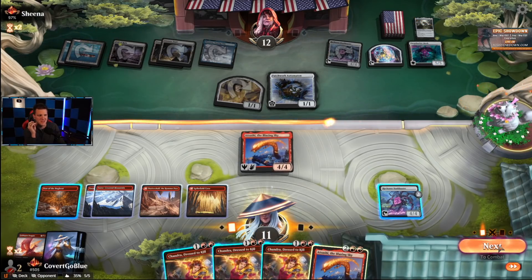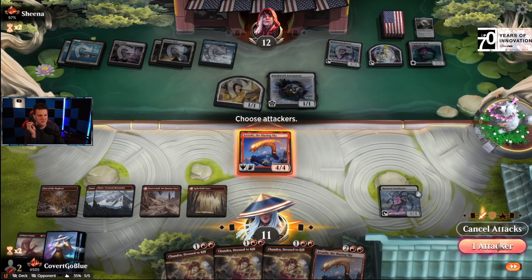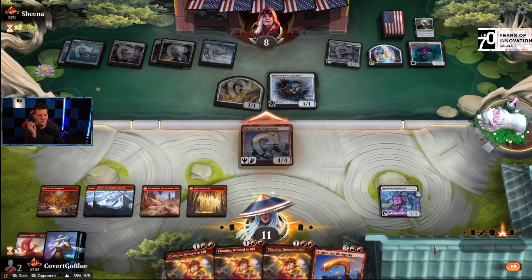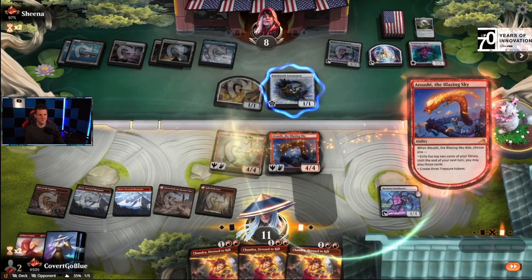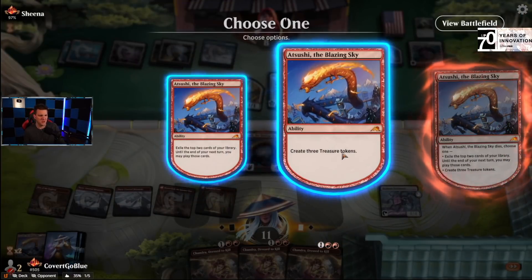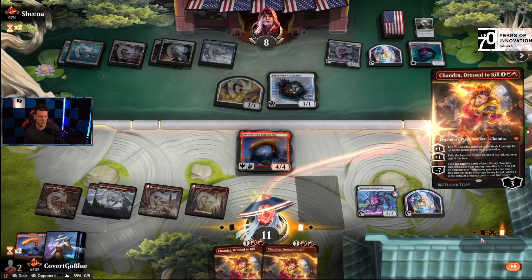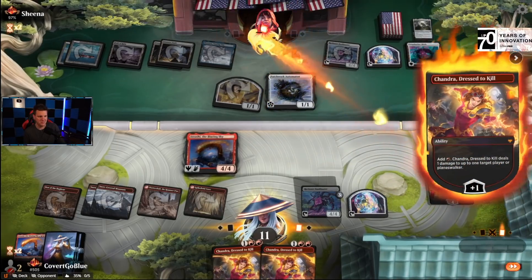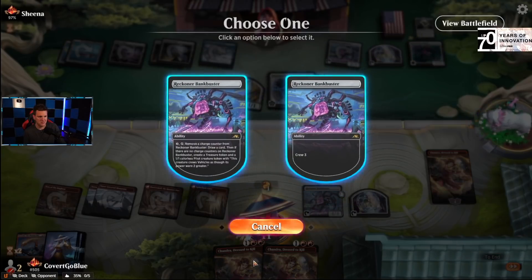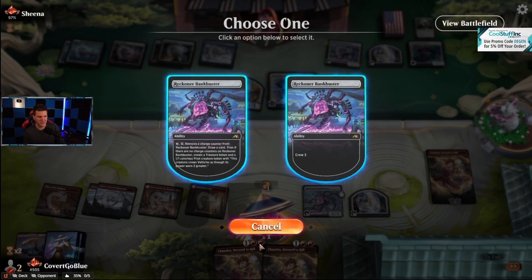Let's attack — I say we attack with Sushi, play another Sushi. Death trigger, let's make the Treasures, let's play some more stuff. We need more stuff on the board. This is tough — if I use it now I can't use it to block if they remove it.